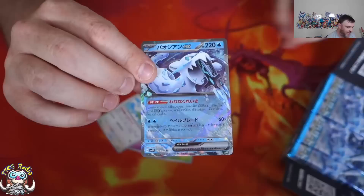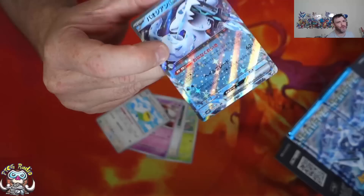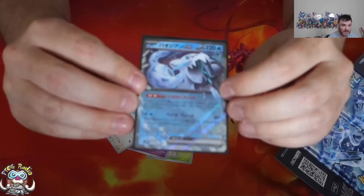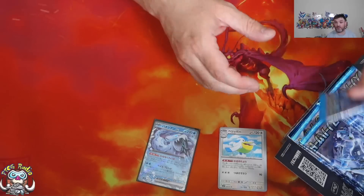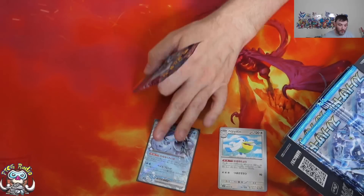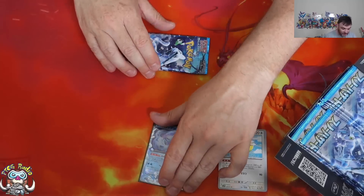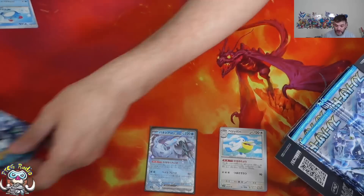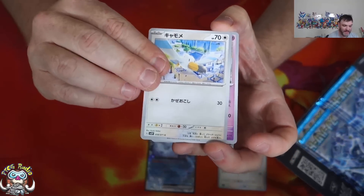Starting off strong with Chen Pao - poster child for the set, quite possibly the best EX. Oh no, Squawkabilly - it could still be the best EX in the set, but Squawkabilly is pretty busted. Excellent card. The ability lets you search out two water energy from your deck if it's active. The attack lets you discard as much water energy from your board as you like, dealing 60 for each one discarded. And there's a Baxcalibur in the set - they'll let you just detach as much water energy during your turn as you like. Put it all together and you have a very imposing deck indeed.